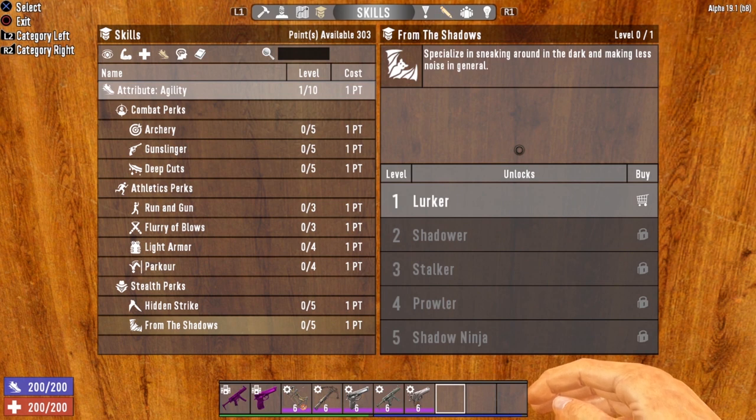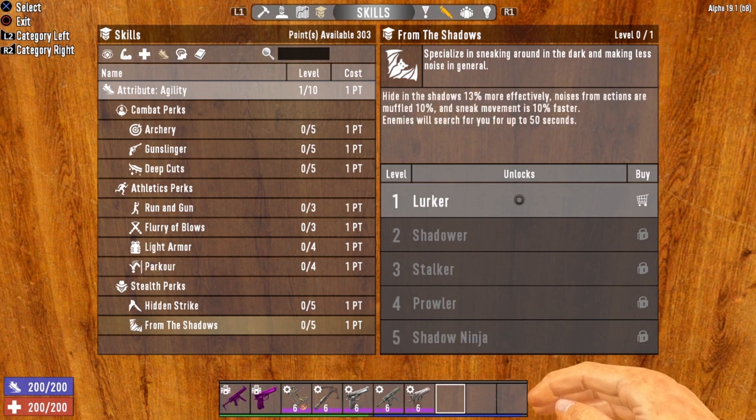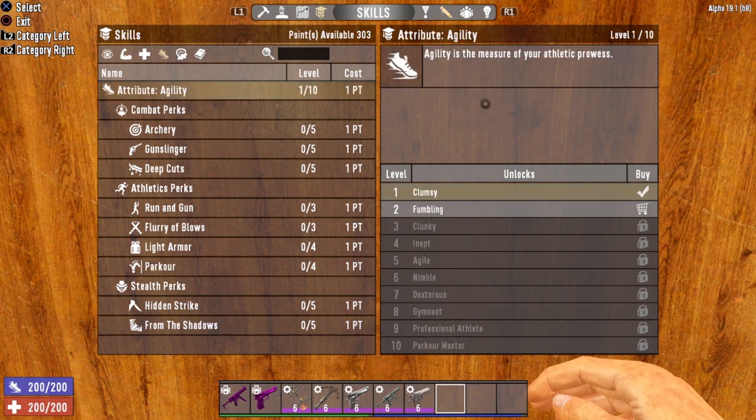The next stealth perk is From the Shadows. This perk allows you to hide more effectively, muffles the noise from your actions, and lets you move faster while sneaking. It also decreases the amount of time zombies will continue searching for you once detected. Get this to level 5 and you'll be able to hide 65% more effectively, your noises are reduced by 50%, and you'll be moving 50% faster while sneaking. Those are the main perks to focus on for a stealth build.